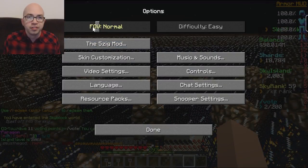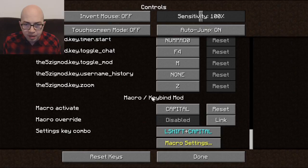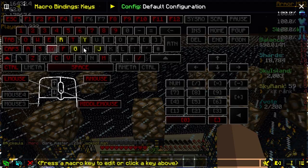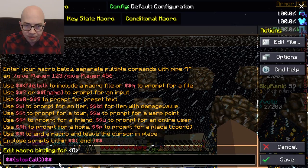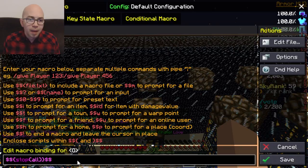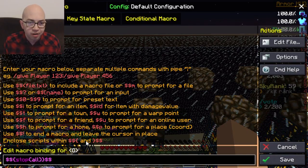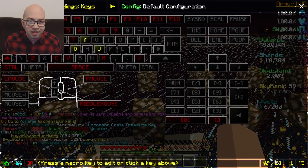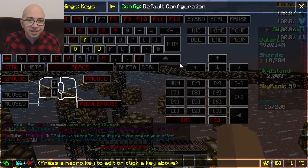Go into Skyblock or any server on RCAM. To set up the macros, go to Options, then Controls, and scroll all the way to the bottom — you'll see settings for the Macro Mod. Go into Macro Settings and choose which keys you want to use for autofishing. I chose R and G. Start with G — this is the easiest part. Type in the code I'll put in the YouTube description, then hit Save. That button — G in my case — will stop the macro from running.